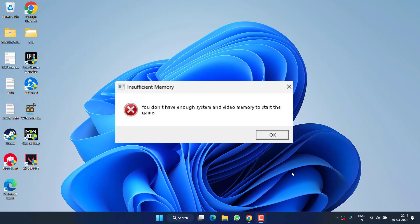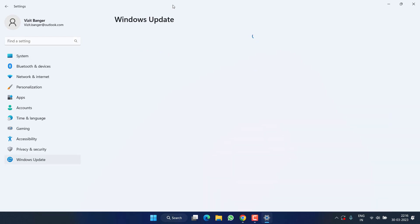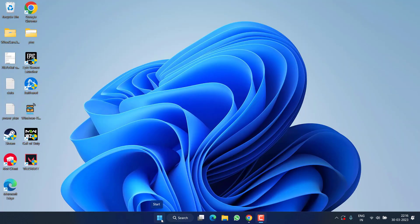First of all, open your Settings menu, choose Windows Update, and if any update is pending make sure you choose the option 'Download and Install' to make your Windows up to date.